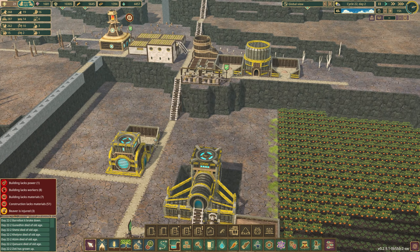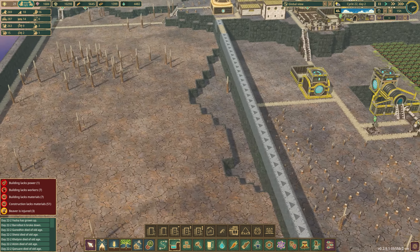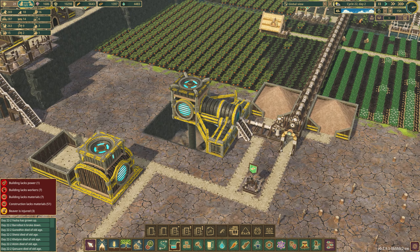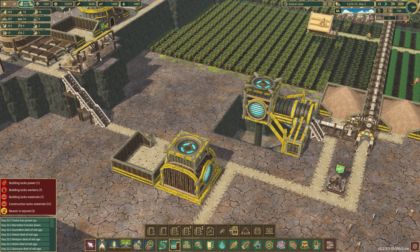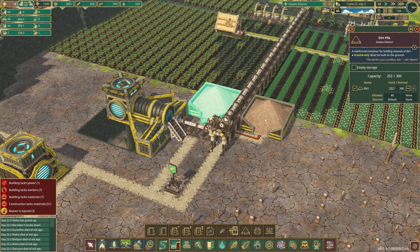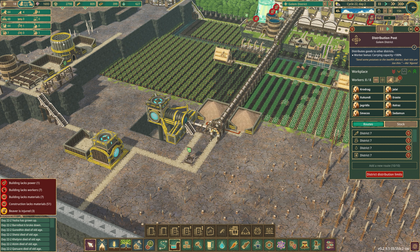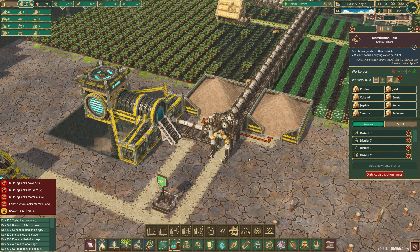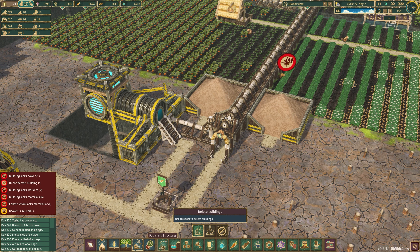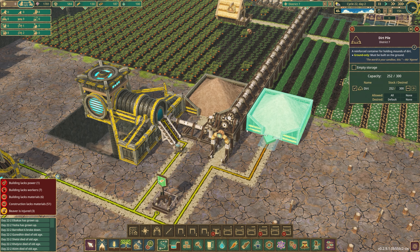Speaking of terrain blocks, there's obviously a lot to build here yet, but we do have some problems and that problem is dirt. The dirt excavator is hard at work. We have two piles that are basically empty and two full ones that we are relying on the carriers to bring from the distribution post. But why don't we make this easier? We're just going to remove this path here and extend the path network around, so now this dirt pile is part of district seven.